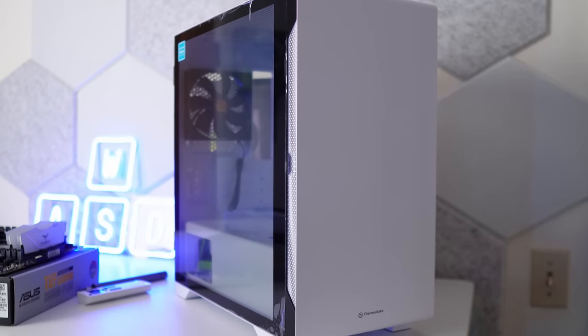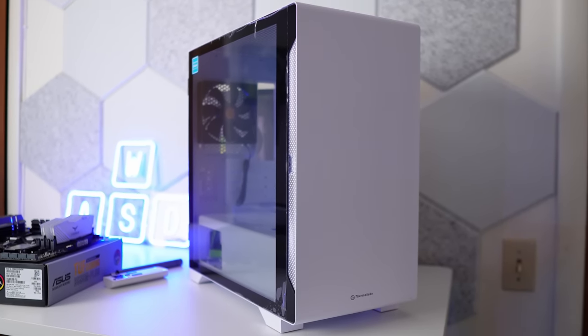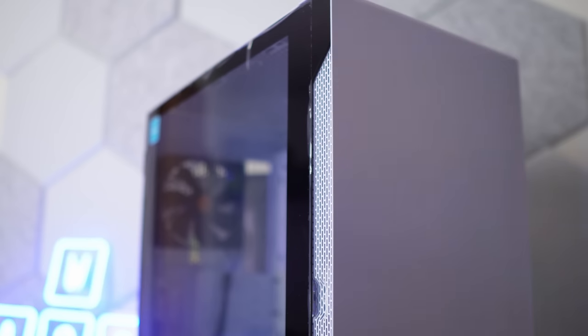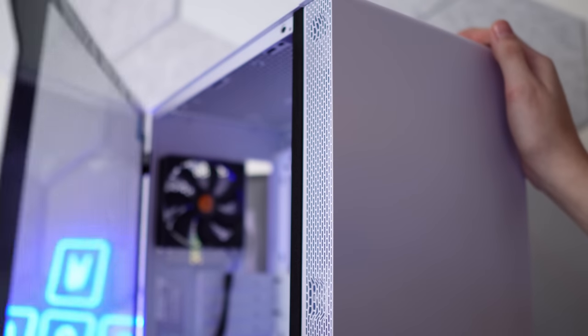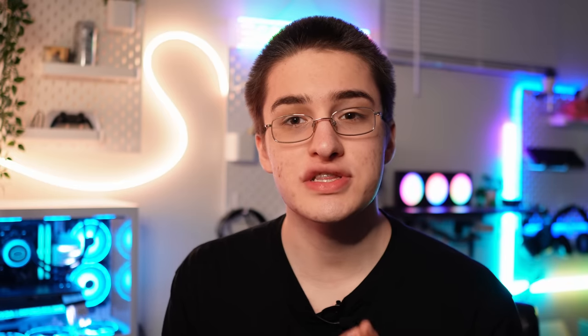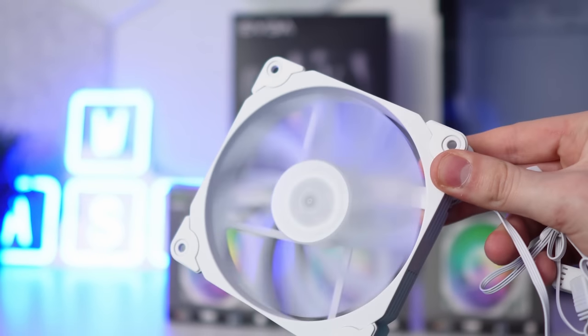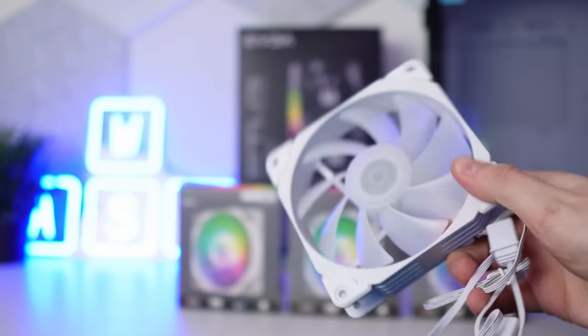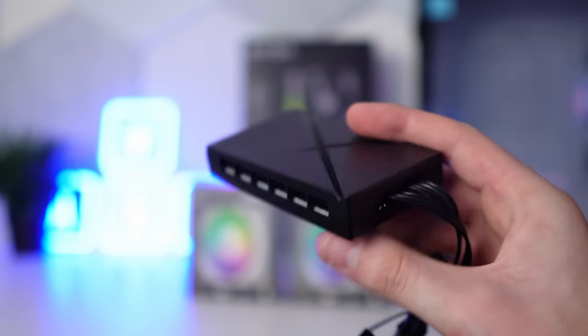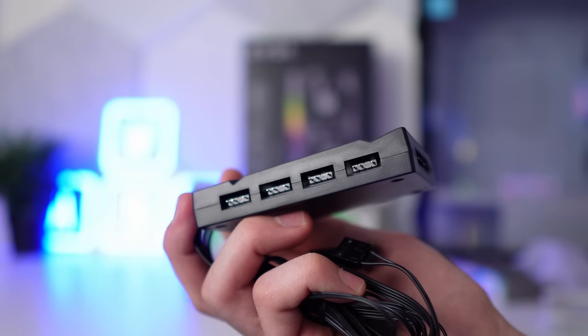What's a gaming PC without RGB? For the case, we're using the Thermaltake S100 — a pretty basic white case with a solid front panel and a slab of glass on the side, but it's actually hinged with magnets. It's a micro ATX form factor, so the $150 motherboard will fit perfectly. I'm also using Vetro RGB fans again — for $25 you get three 120mm addressable RGB fans that are PWM with nine fan blades, plus a hub that can connect up to six fans and six RGB products.